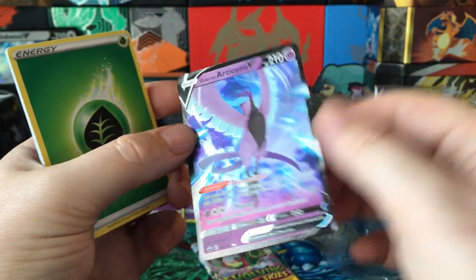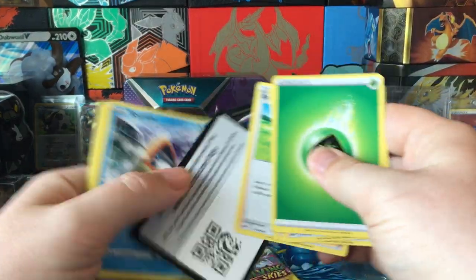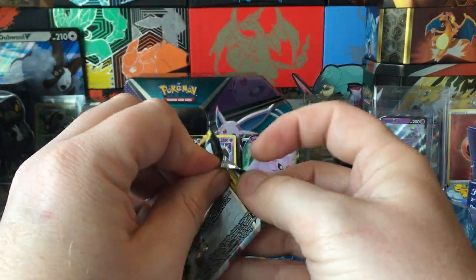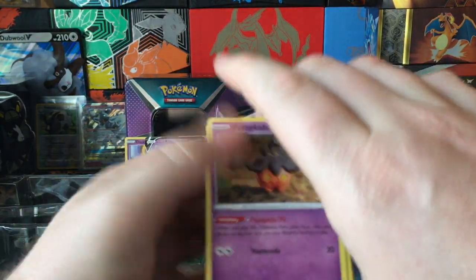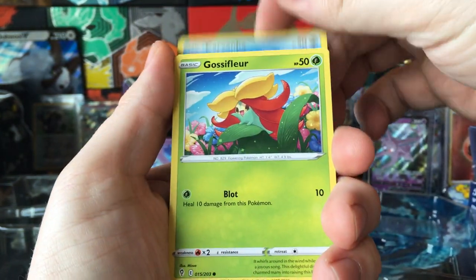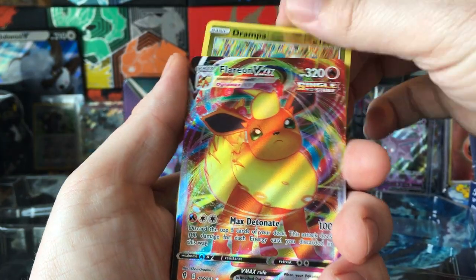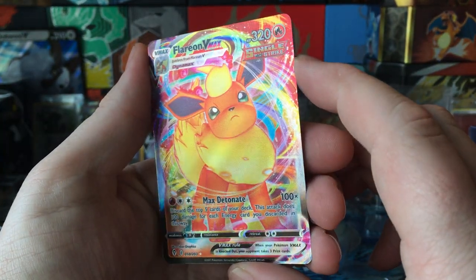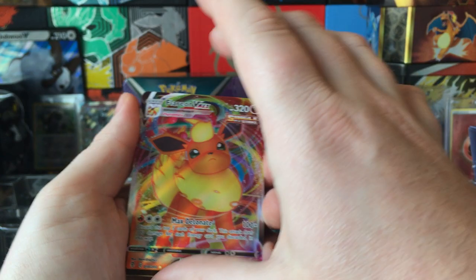Wow, from Chilling Rain — that's nice looking. And last but not least, Evolving Skies. Let's see if we get a hit from Evolving Skies. Flareon VMAX. Very nice. That's not nothing. That's nice.